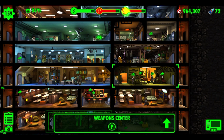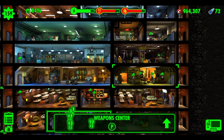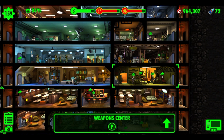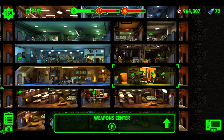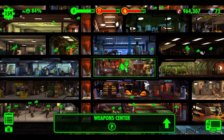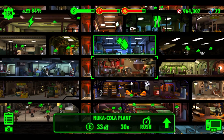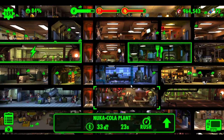Up here you can see power — this is the electricity of the vault. If it falls below the red line you want to keep everything above it — that's the production of power, food, and water. Certain rooms handle this production. This room here produces food and water — it's the Nuka-Cola plant — and this is just a water refinement center.